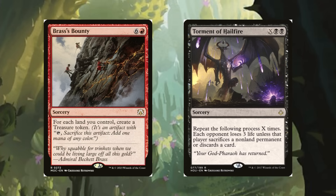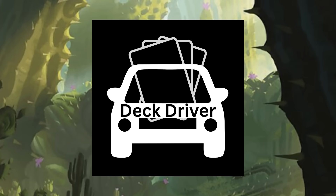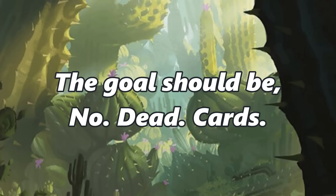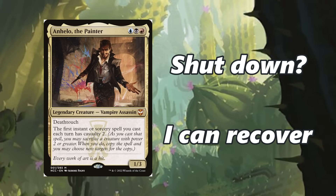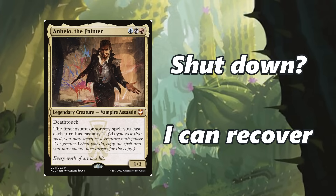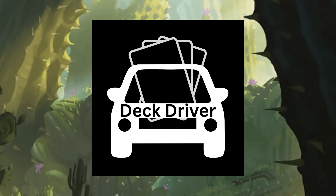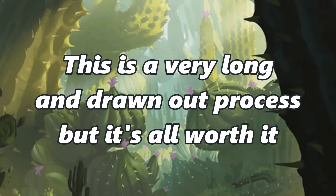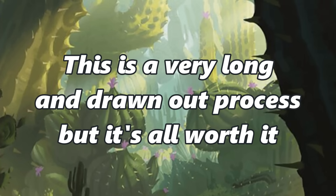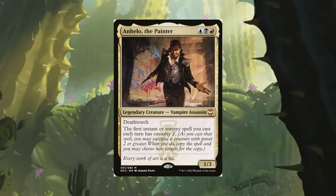Your deck can also start to include more combos — not infinite combos that win you the game per se, but combos and interactions of two to three cards that work really well together. This is where you start to really min-max your deck so that there are no dead cards. When everything goes wrong, you want to be able to trust that your deck will have your back and can recover from most spots. Decks with cards that serve multiple purposes and game plans at once are typically more resilient. It's hard to find cards like this, and it's harder to cut cards that aren't doing the job in order to make space for cards that do. But as you make these cuts, your deck will start to come alive.